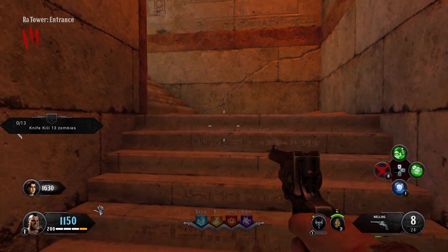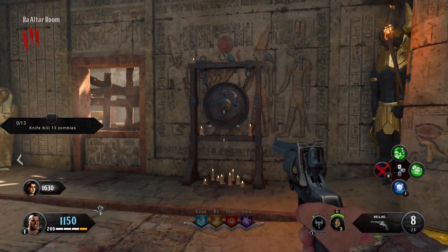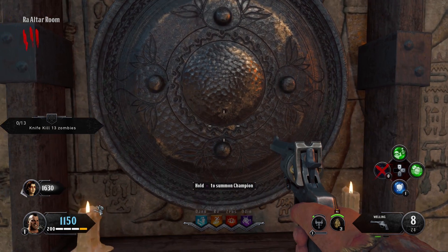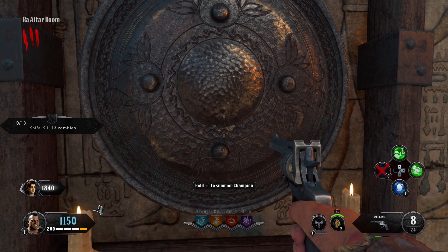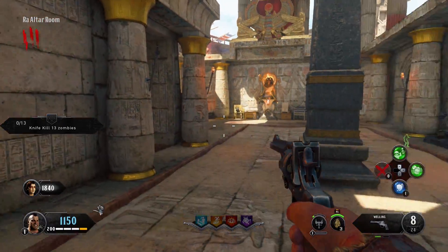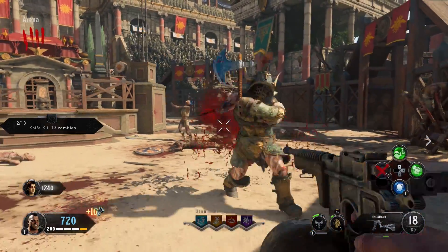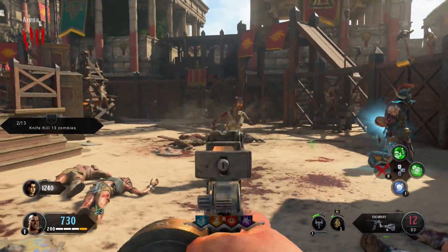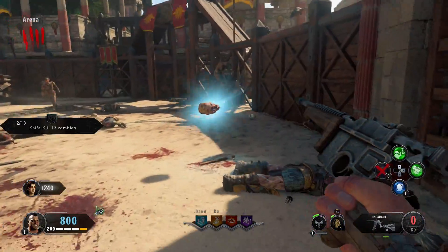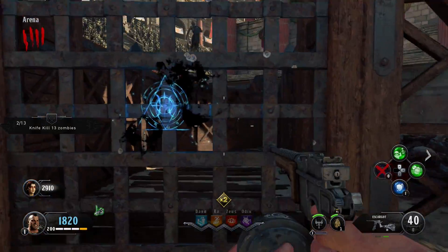From the main arena where you spawn, I take the door that goes into the Egyptian or Ra area — it's $1,000 to buy that first door. You want to go up to the top floor and hold Square or X to summon the first challenger. A gladiator is gonna come at you, and it's probably best to just get back into the main arena and kill him. Once you do kill him, he's gonna drop a head and you don't have to hold X or Square to pick it up — you just walk over it and you'll vacuum it up.